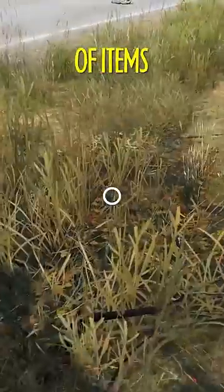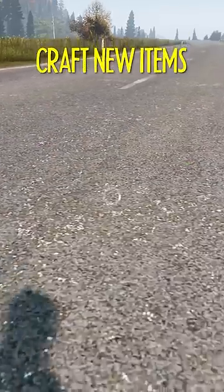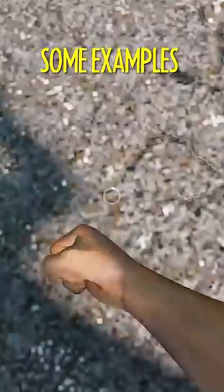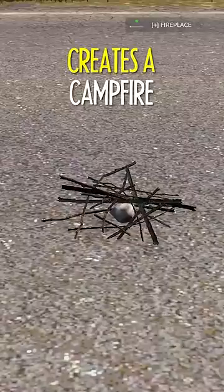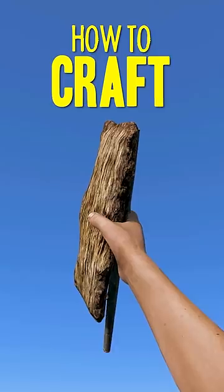Then, when you've got a bunch of items, it's possible to combine them in your inventory to craft new items. Here are some examples. A rag and a stick creates a campfire. A stick and some bark creates a hand drill kit for starting fires.